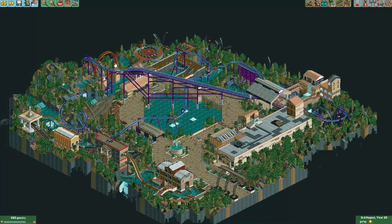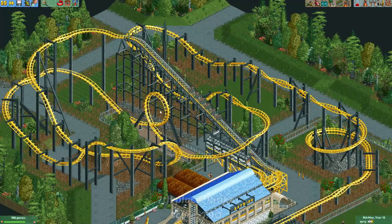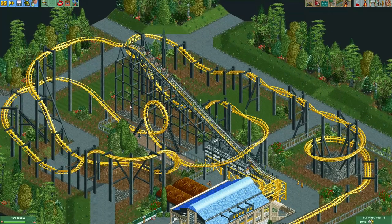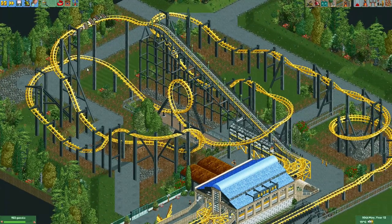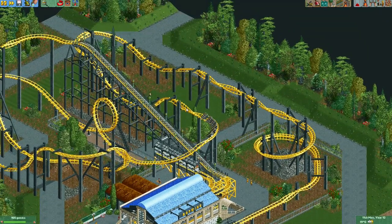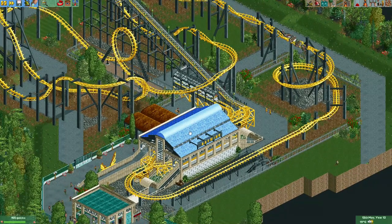Here we have the entry from Risico. He recreated the Batwing, which is a real coaster. I think it's a really good recreation — the support structure that Risico put together here is amazing, and the layout follows the real one quite well. We have the overbanked turn, the fly-to-lie, the vertical loop, and then the double inversion helix before it returns to the station. The station building also looks incredible, and the transfer tracks are done really nicely.